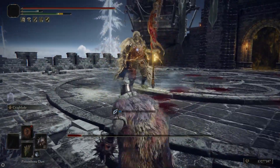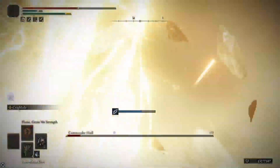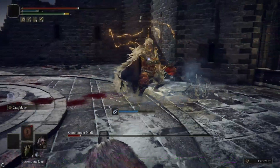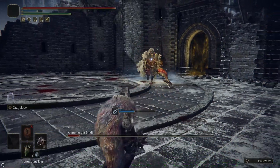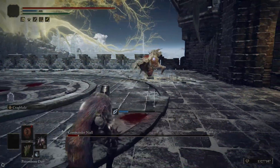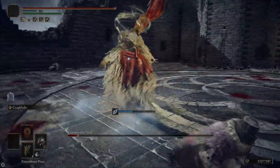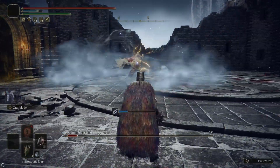Now I'm pretty close to proccing poison on him so I throw a bunch of Poison Bone Darts. I got a little too overconfident so I got hit by that storm stomp when he got close, but now he's poisoned and for the rest of this fight I just run away because the poison is going to kill him — he's at such low health. That's a really good reason to keep Poison Bone Darts on you, or you could use something like Scarlet Rot if you wanted. And of course I could finish him off pretty easily if I wanted to, but I wanted to show off for the camera.